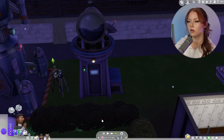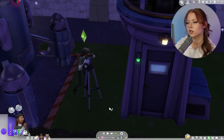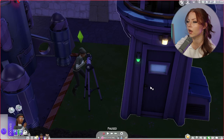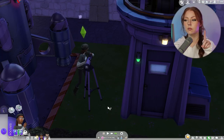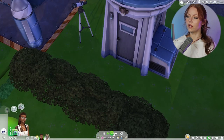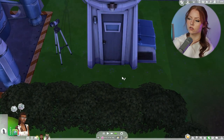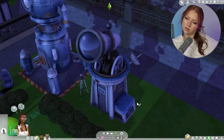I switched her over to the normal telescope for a little bit and she's not getting any prints, so I don't think that's the way to get prints. Good experiment — I just wanted to try it. Now that I look at it, it looks like search for the truth is only an available option when she's focused. So that's good to know.